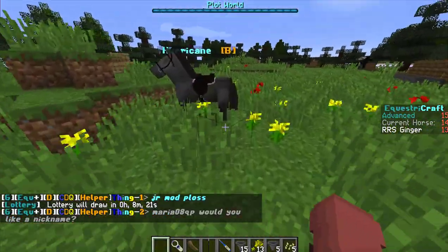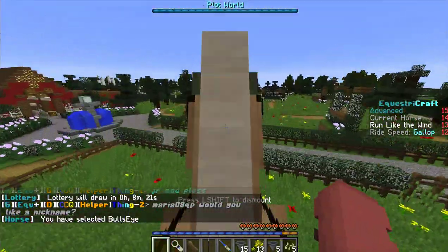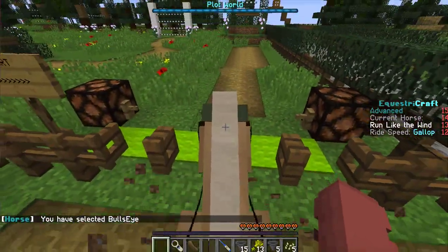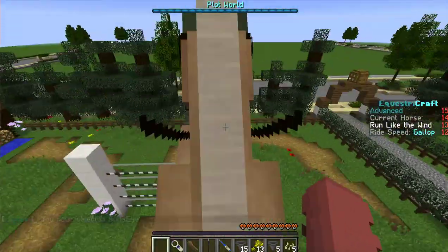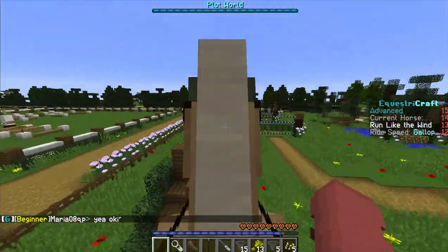Let's go ahead and get some of our horses. Let me get Run Like the Wind — his real name is Bullseye, because from Toy Story, you know, Run Like the Wind Bullseye. He's so cute.